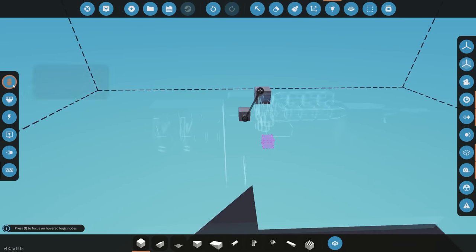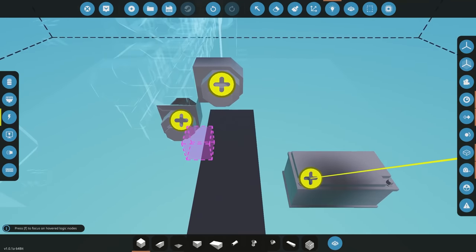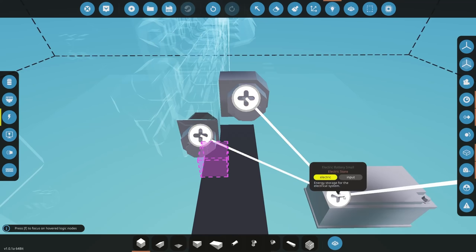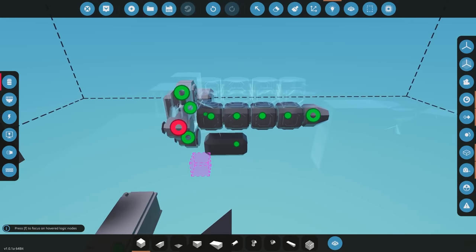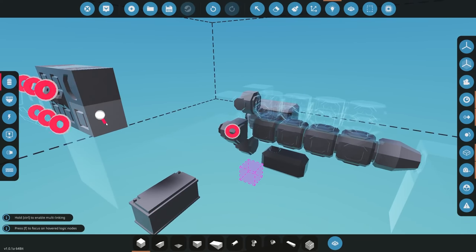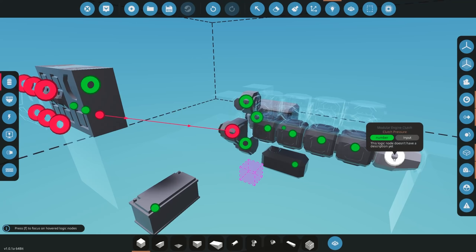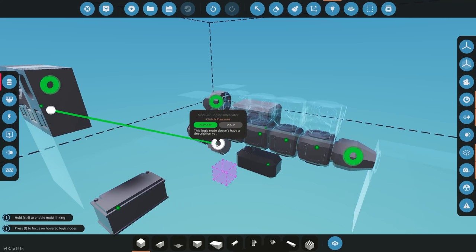Now let's connect all the logic. The fluid rope connections are already done. For electrics: connect the battery to the starter and to the alternator. The alternator produces electricity back to the battery, and the battery sends energy to the starter to get it going. For data: connect the push button starter over to the modular engine starter. The alternator has a clutch input — at zero it generates no electricity, at one it does. Similarly the main clutch: zero means no power through, one means power through.